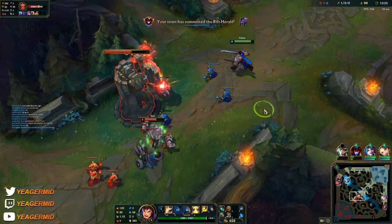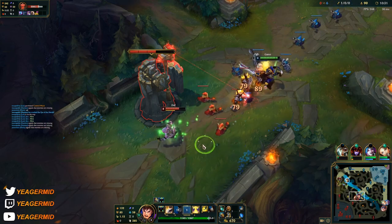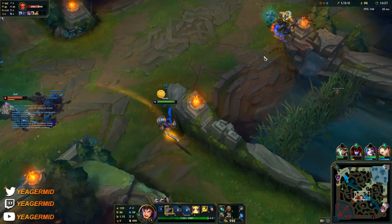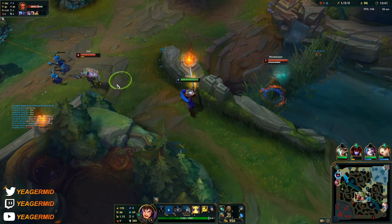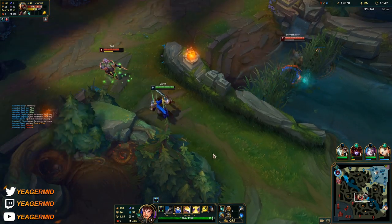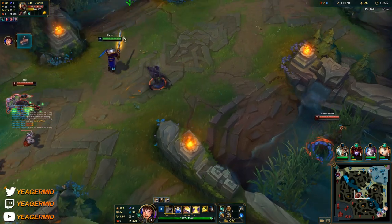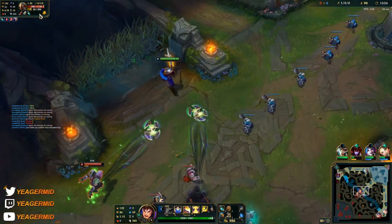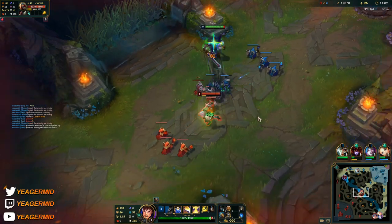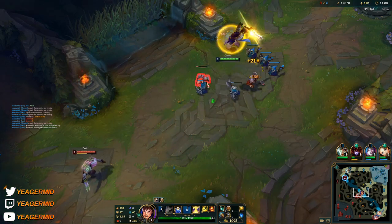If I had Ignite, I would flash Q ult and ignite him and he would be dead. I'm going to go this way around here — wasting his time. Just keep walking towards Zed and then back.